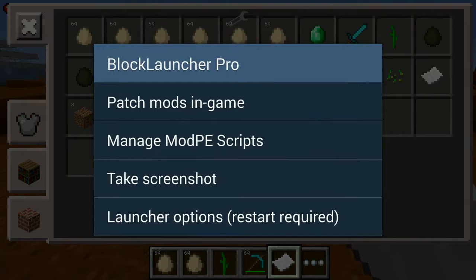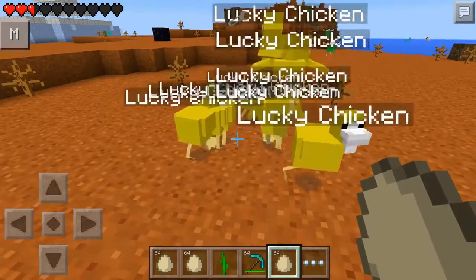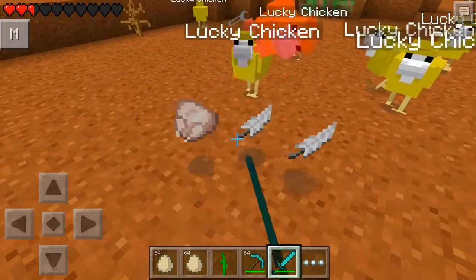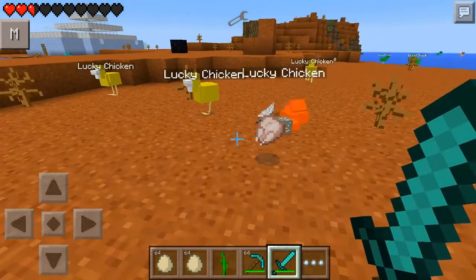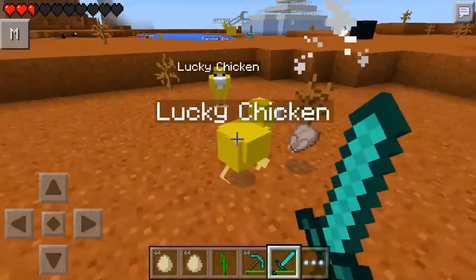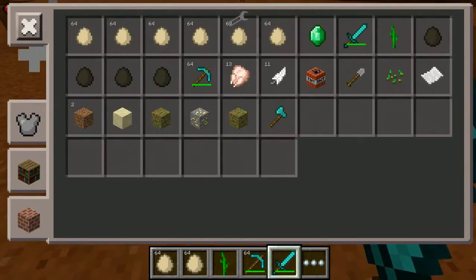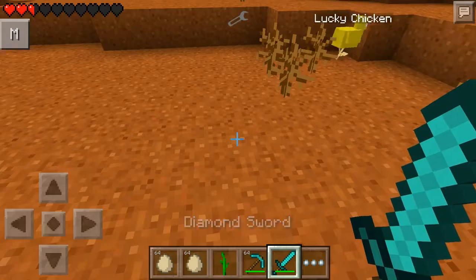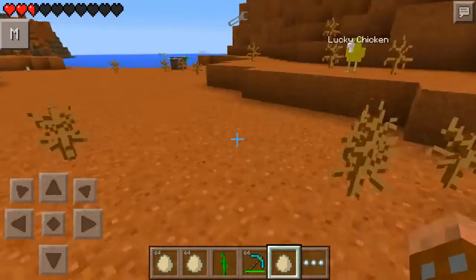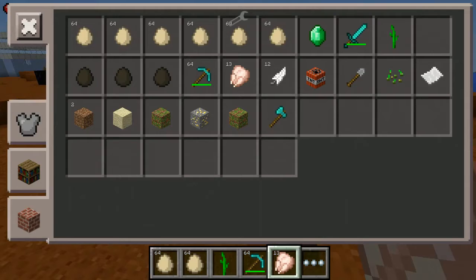Let's go to our eggs and find the lucky chicken egg. Let's spawn out a load of them. We've got loads of lucky chickens — let's see what we can get. He gave us a feather, and oh, some gold — that's pretty cool. A little bit of mossy grass or something. Some of them give you cool stuff, some give you useless stuff. But look at that — a diamond axe! See, that is lucky. That is definitely lucky. So these are really easy to kill — you can even kill them with one hit with your hand.